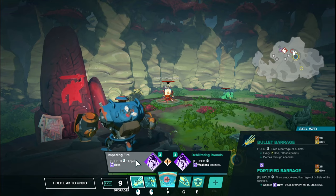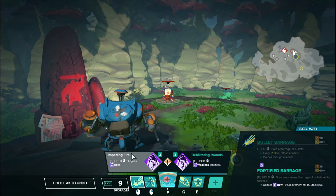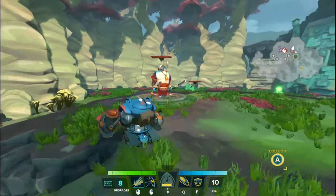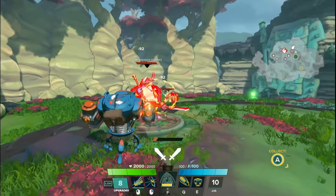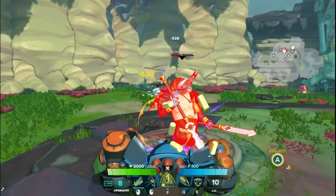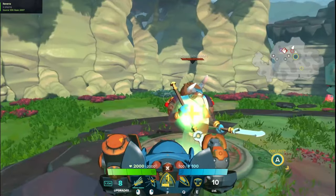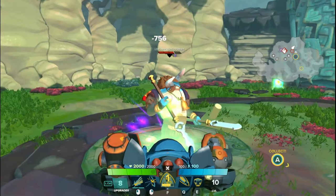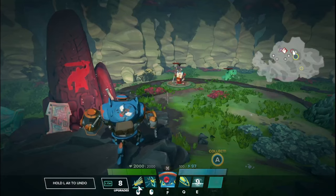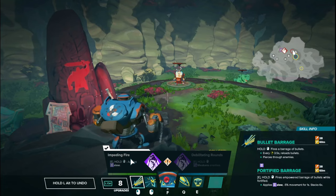Tier two on the left side we have Impeding Fire — a Fortified-only upgrade that applies a slow: 5% movement speed reduction for one second, stacking up to six times for a total of 30% movement speed reduction. Since it triggers every LMB hit, it can be very easily reapplied because your attack speed is so fast. While unfortified only doing damage, but Fortify up and you're now applying slow — you can see the slow text and the debuff icon. I highly recommend turning on 'show buffs and debuffs' in settings.